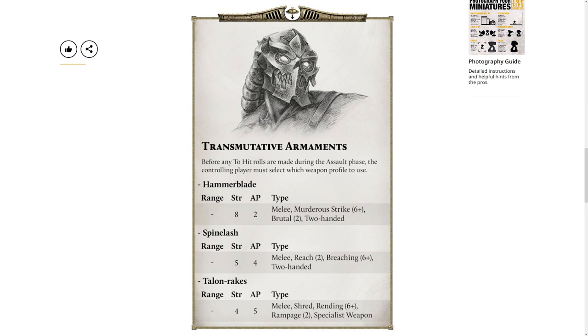And then for dealing with Astartes, the Reach 2, Breach 6+, and Spine Lash at Strength 4 is also really good. Getting those strikes in first against the target is very important in Heresy because you have initiative steps, so having that initiative plus 2 from the Reach is very good. And then for dealing with chaff and large squads of Solar Auxilia or Imperial Cults, having the Talon Rakes is also very handy, making sure you can guarantee those wounds with Shred and getting those attacks of Rampage.